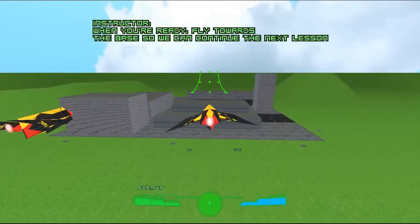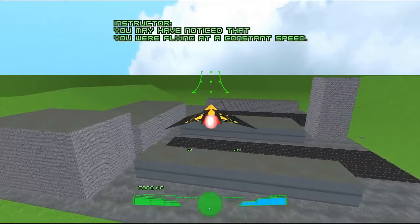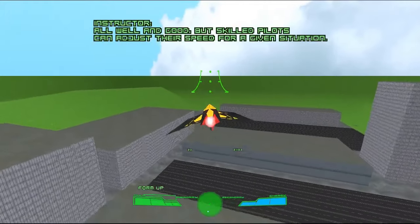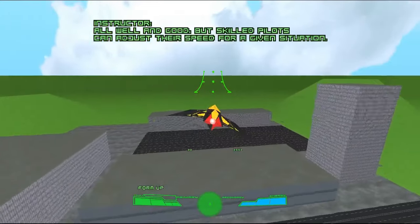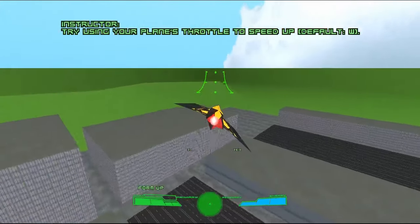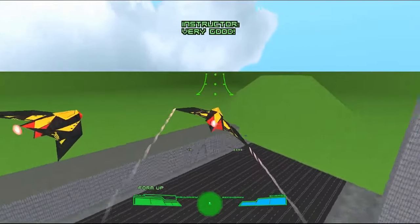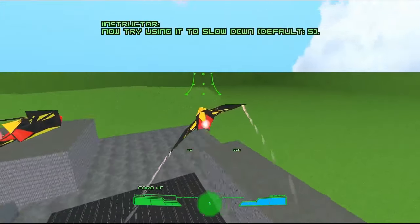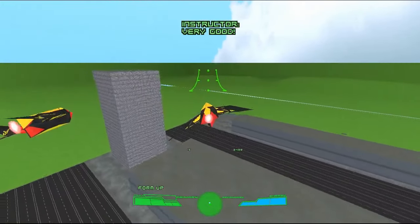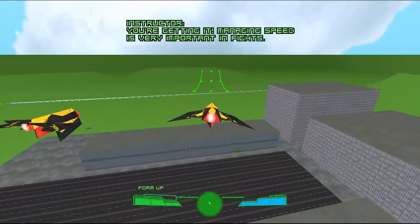Fly towards the base so we can continue the next mission. You may have noticed that you were flying at a constant speed! All well and good, but skilled pilots can adjust their speed for a given situation. Try using your plane's throttle to speed up. Good! Very good! Now try using it to slow down. You're getting it! Managing speed is very important in fights.